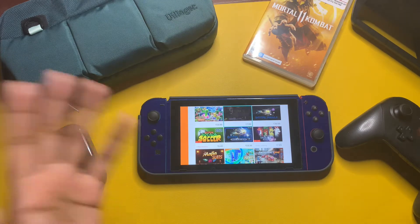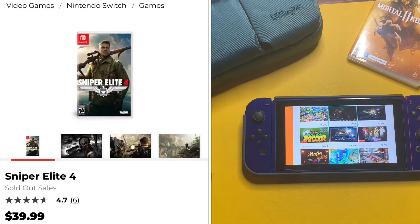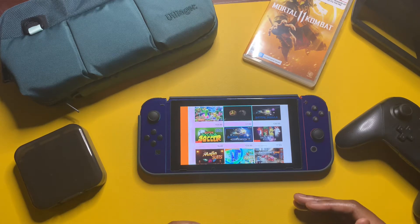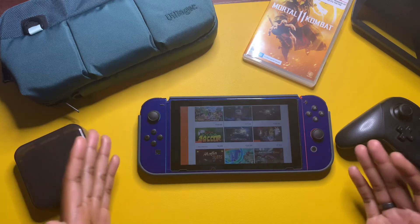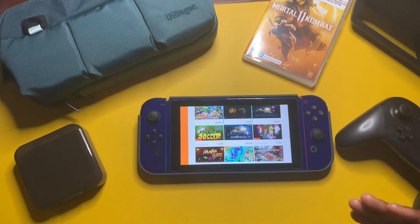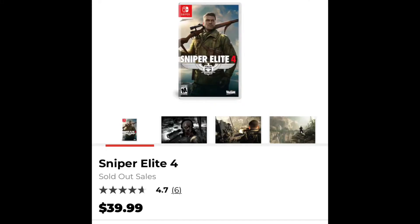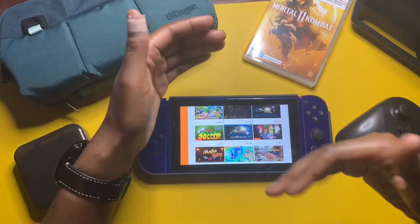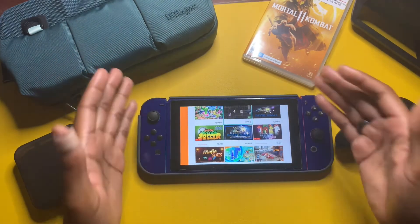The next game I'm interested in is Sniper Elite 4. As I mentioned in previous videos, I'm interested in first-person shooter games and games that have an action campaign — that's what I prefer, along with racing games. I recently started getting back into fighting games, so I mentioned Mortal Kombat as a recent pickup. This game reminded me of Call of Duty a little bit, and I play Call of Duty a lot — it's one of my favorite franchises.